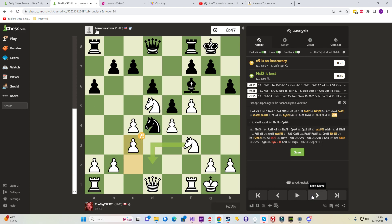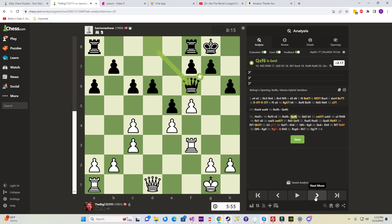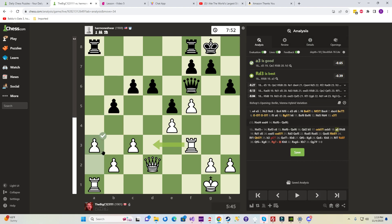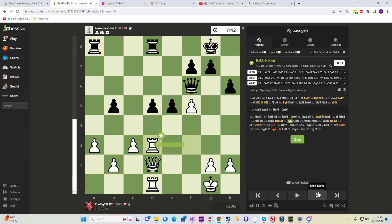So we kick him, he takes. The reason we took with the rook was to get him on this file — a rook lift, a free rook lift. Move up; he sees we're going for this pawn. Take, take — protect the A pawn. It's just kind of common sense what we're doing now.